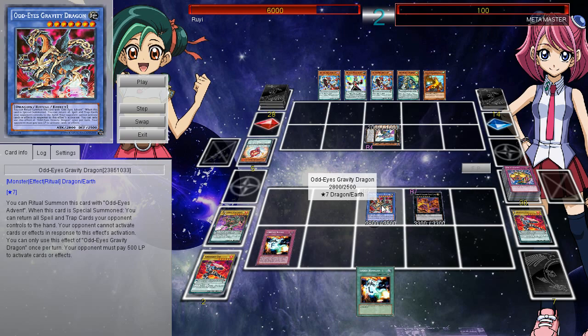Odd Eyes Gravity Dragon has the effect that you can ritual summon it with Odd Eyes Advent. When this card is special summoned, you can return all Spell and Trap cards your opponent controls to their hand. So you're safe there, unless they try to negate it — but they'd have to pay life points to activate anything. Your opponent must pay 500 life points to activate cards or effects. So if your opponent wants to do anything in the game, they must pay 500 life points.